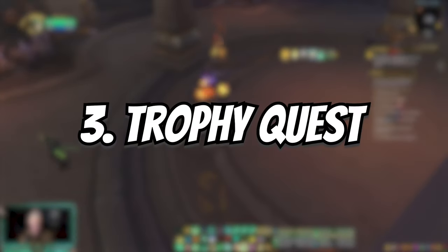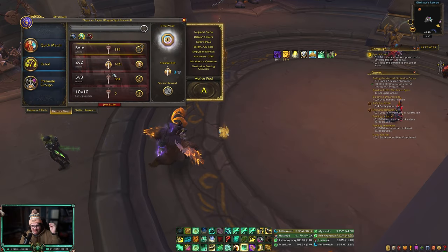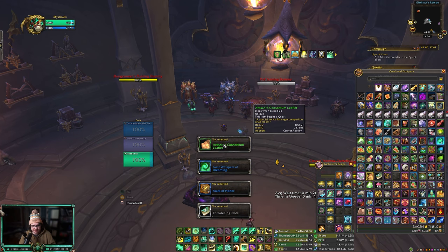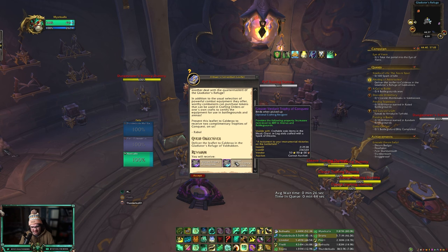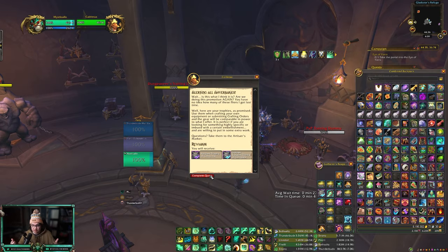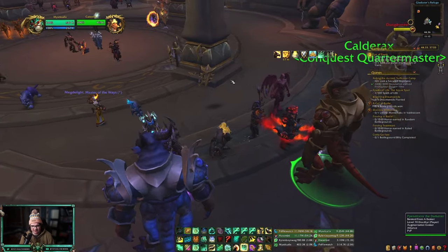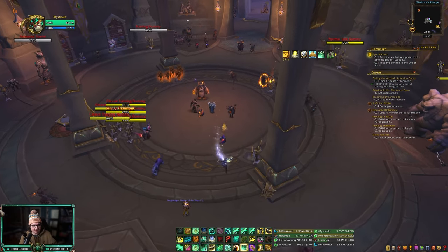Next, you're going to want to win one PvP match — a skirmish, arena, battleground, or RBG, it doesn't matter. You'll get a box, and when you open it you'll get a quest. That quest is going to give you two free trophy upgrades when you hand it in to the conquest vendor. You get two of them — one for boots and waist, and the other for legs, chest, and helm.